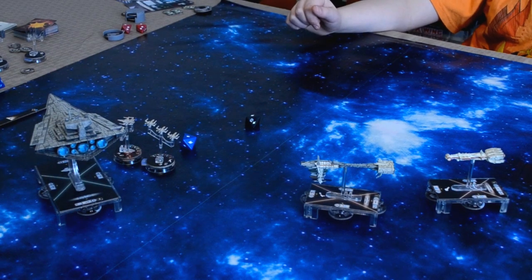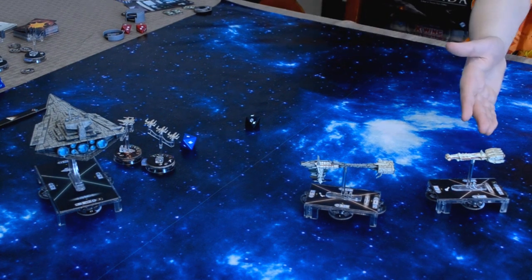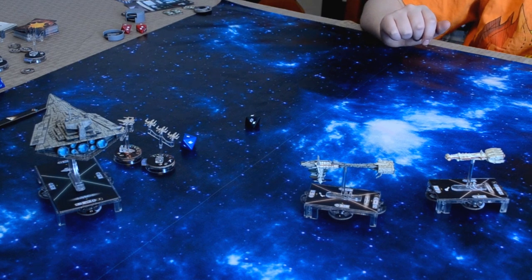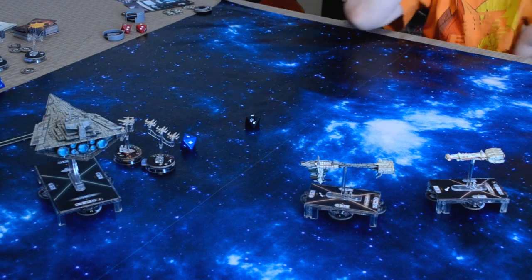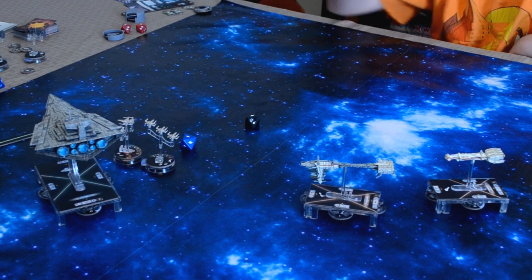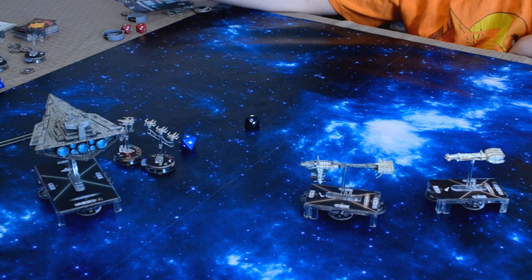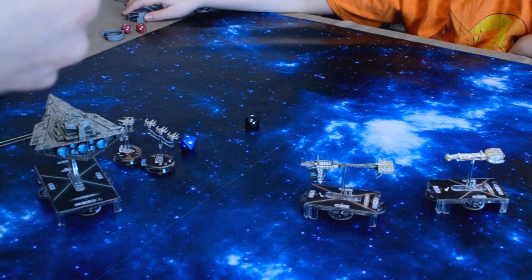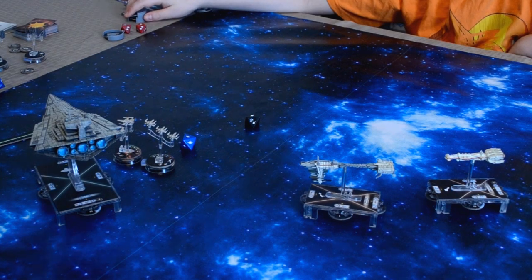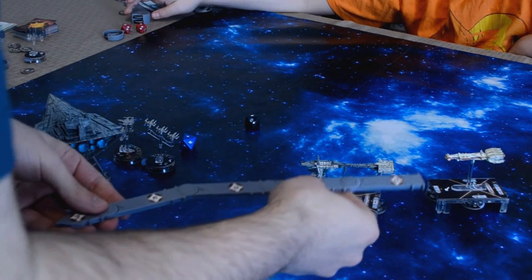Basically I can reveal — it's an anti-starfighter concentrate fire, so I'll take the token. And I have to move now. I get speed four. I get to go straight then one click, one click, two clicks. How do I do this? Two clicks.